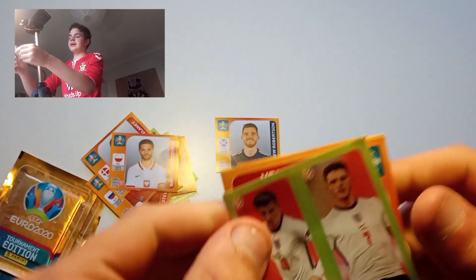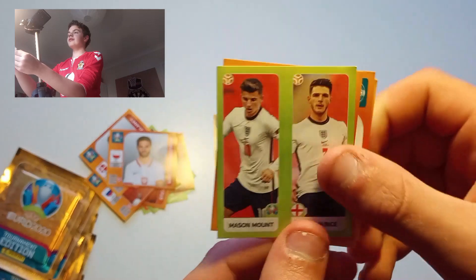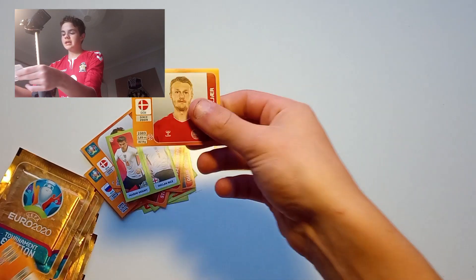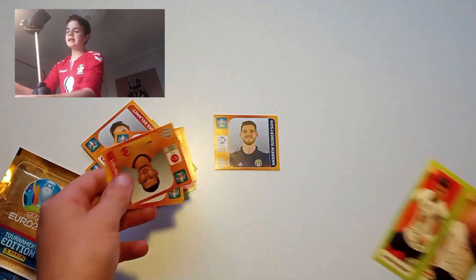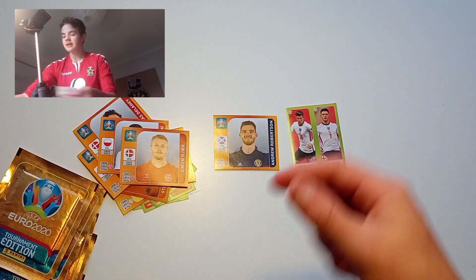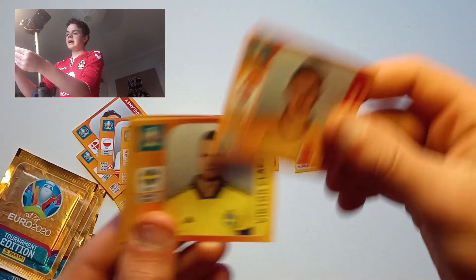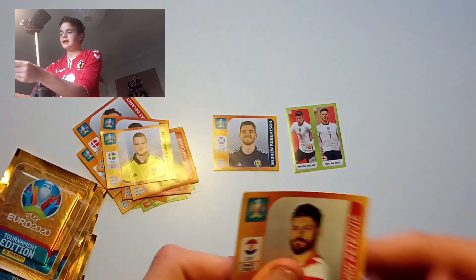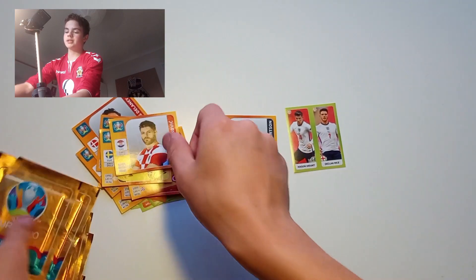We've got Mason Mount and Declan Rice — decent stuff there. That's a home nation sticker, Mason Mount and Declan Rice, so we can put that there. Then we've got Klaasen and then Pekovic.